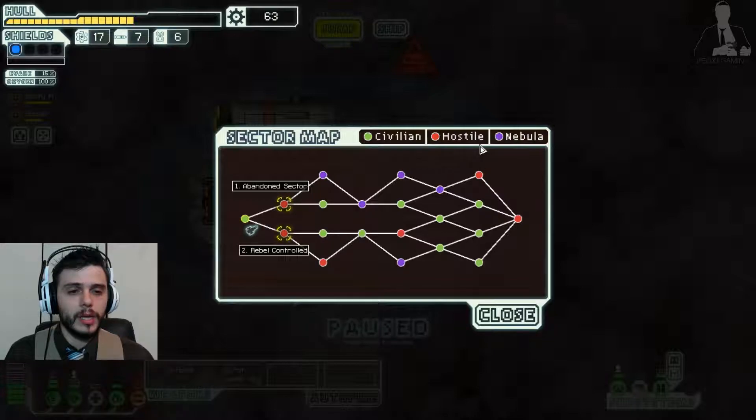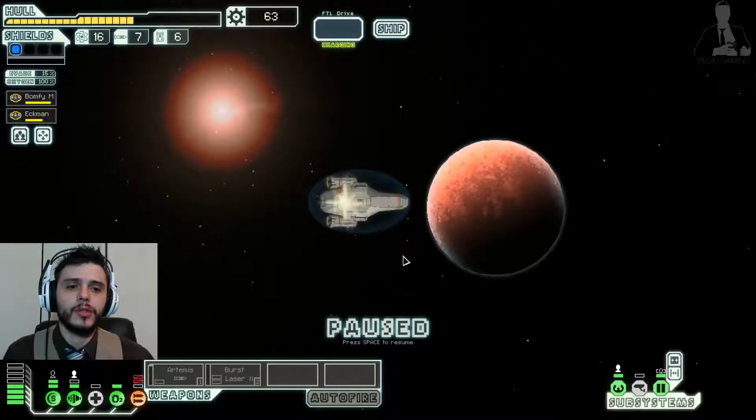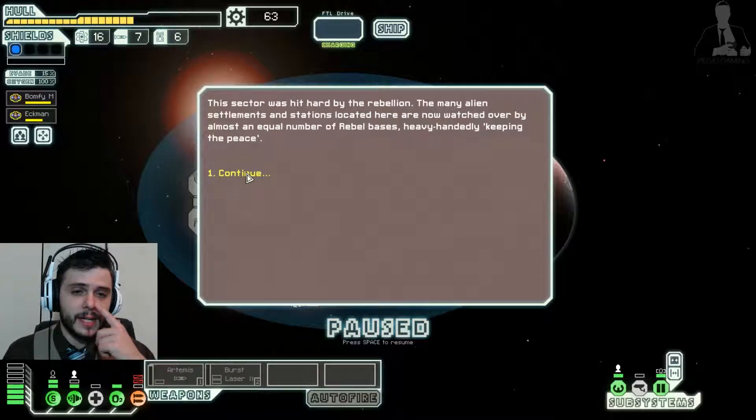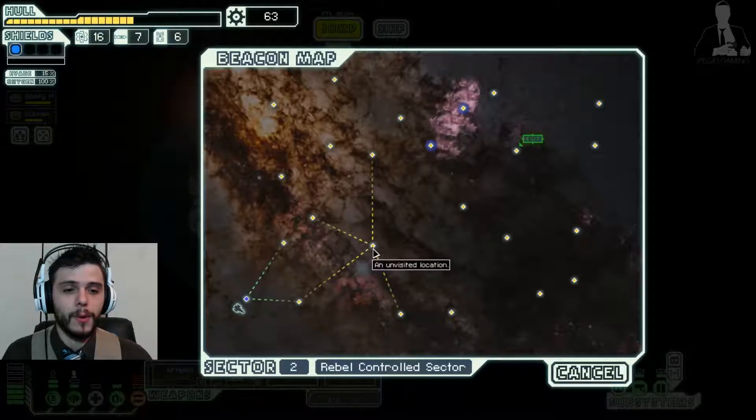As we go into the next sector: green is civilian, red is hostile, and purple is nebula, so I want to pick the best route. Let's go this direction because there looks to be more civilian area ahead. This sector was hit hard by the rebellion — many alien settlements are now watched over by rebel bases, heavy-handedly keeping the peace.